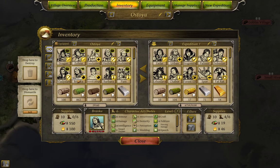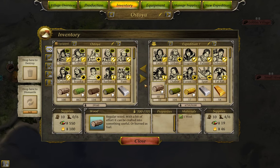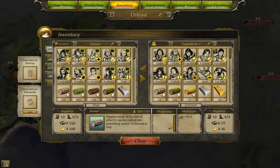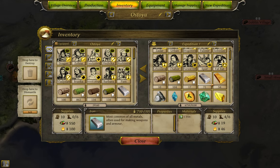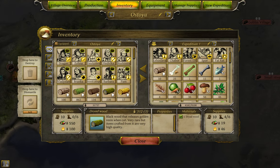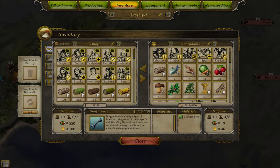Quick tip from the inventory screen: when you want to transfer items between parties, it's a simple drag and drop, after which you choose how many to put in each party. If you want to throw entire stacks from one window to the other, you can do it with a simple shift-click — it'll probably save you a lot of time over a long game.